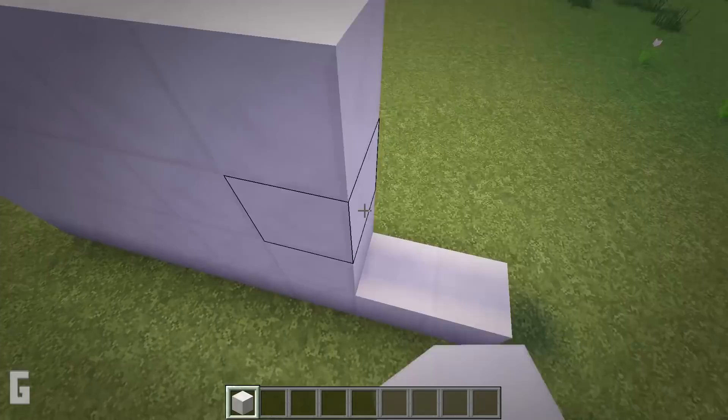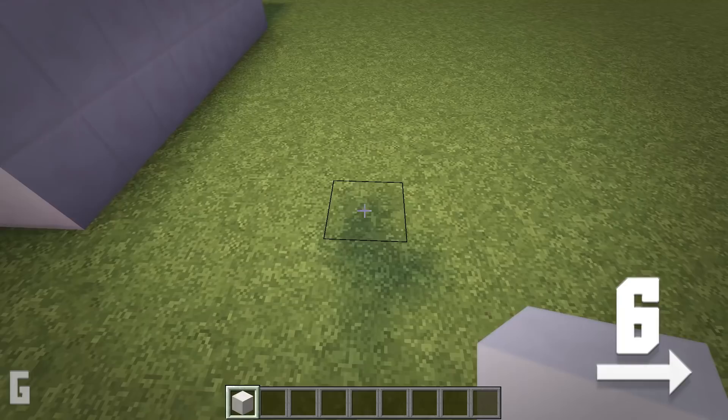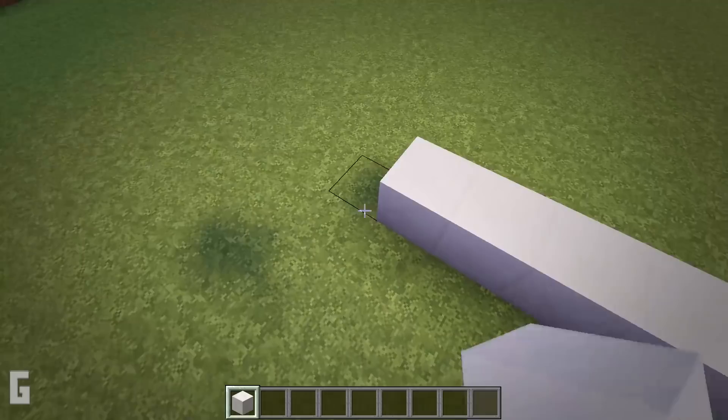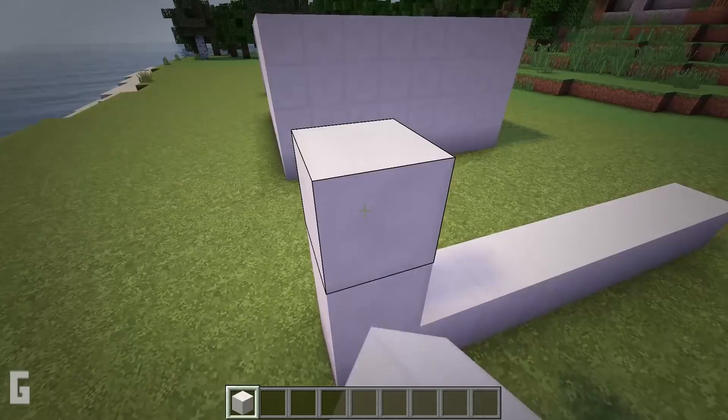Then raise the wall to a total of 4 blocks tall. Next let's make another wall on the other side. Move over to the 6th space and place a block on the 6th space. Make this wall 8 blocks long and extend this wall up to a total height of 4 blocks tall as well.